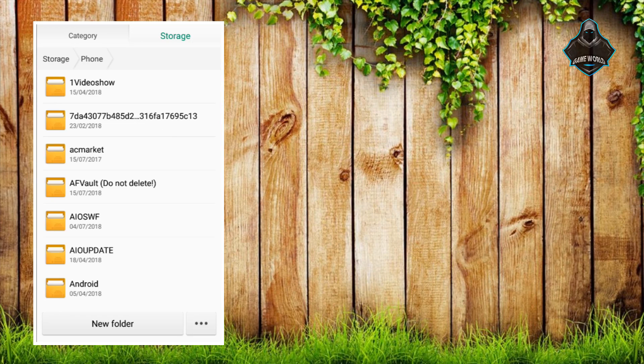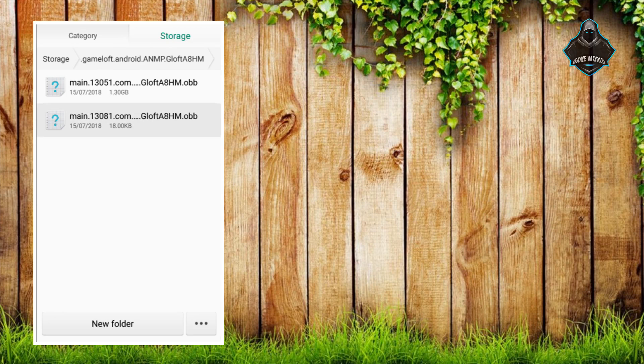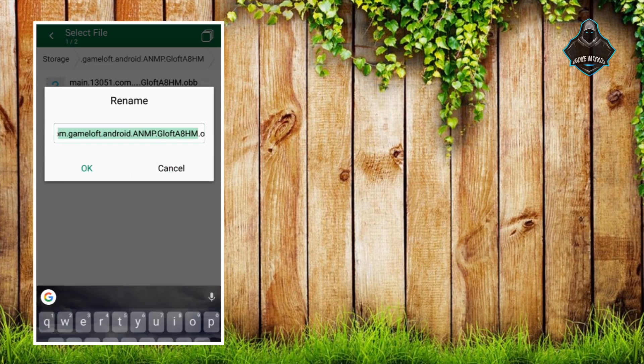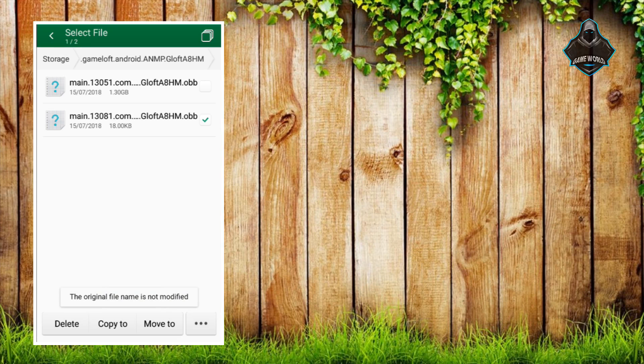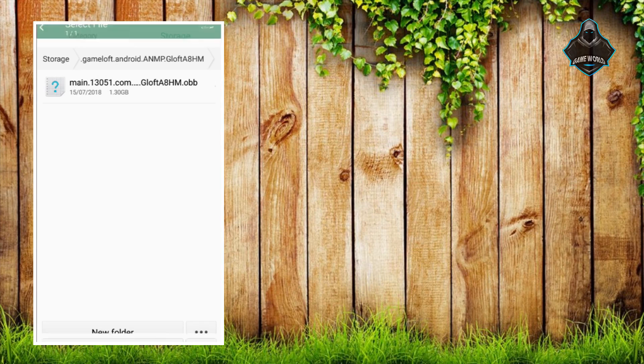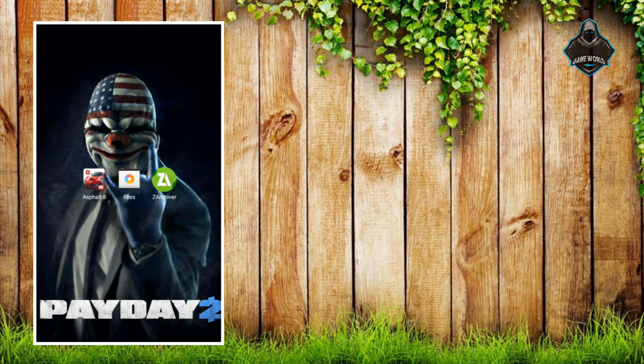Let's go to the Android files and see another file that was created. I'm going to rename it, copy the name, then delete the original small file — which is only 18 kilobytes. Now let's place the copied name on the new file and go back to Asphalt 8.